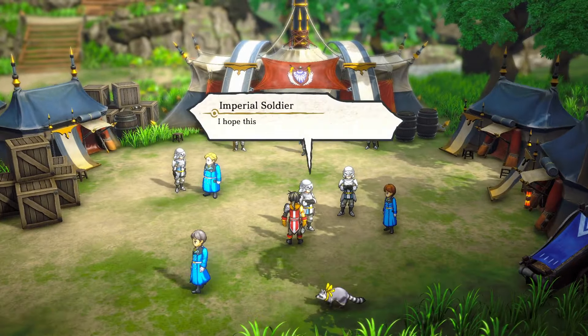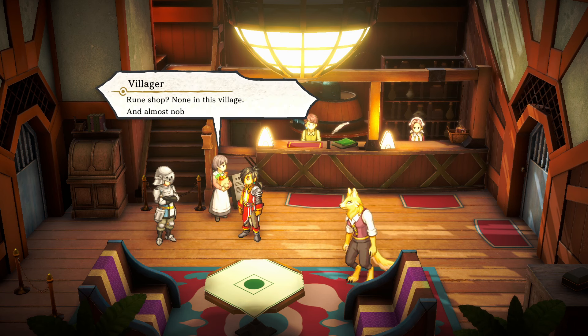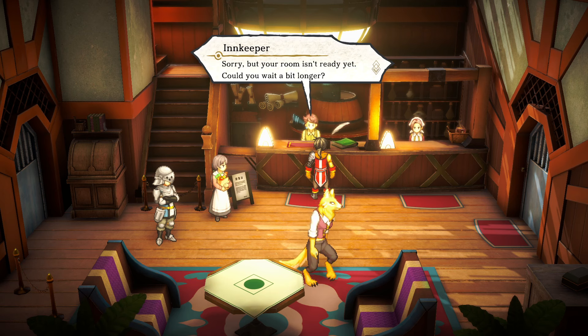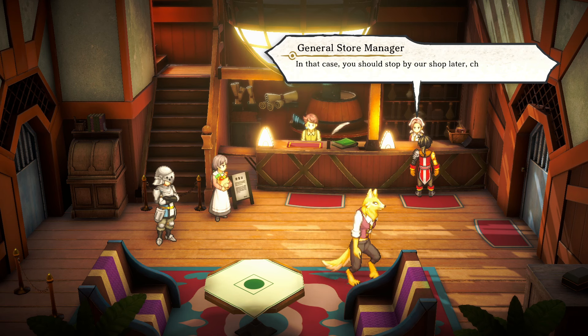We find a shop — 'the biggest selection in the village... well, it's the only store in the village, but still.' There's mention of a rune shop but none exists in this village, and almost nobody has a lens. At the inn, our room isn't ready yet. The innkeeper tells us to check in at the Elder Residence first before shopping — so we can't buy anything just yet but we'll come back.